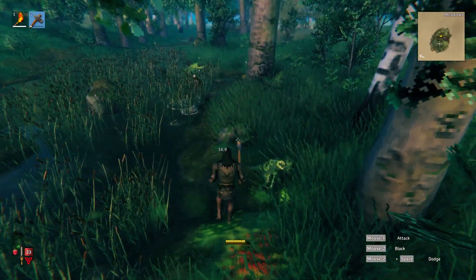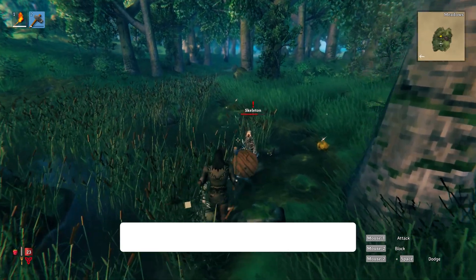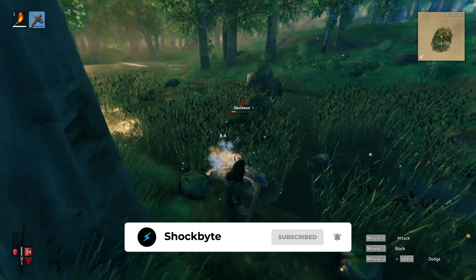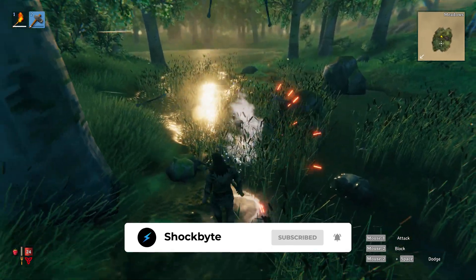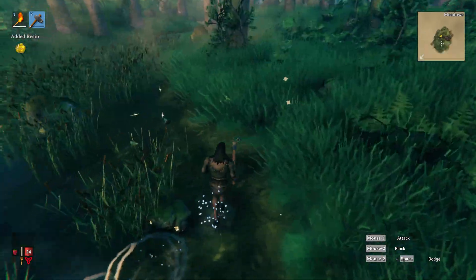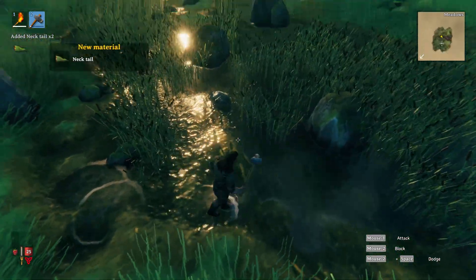Valheim comes with two built-in methods of preventing random people from joining your server. The game requires you to enter a password to enter a server — normally this will be enough. We have a tutorial for how to find and change your server password linked in the iCards. But for extra protection you can also add a whitelist.